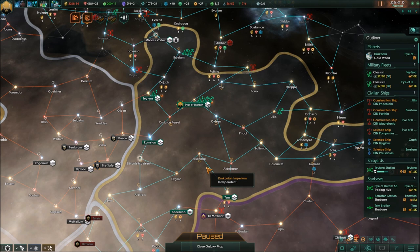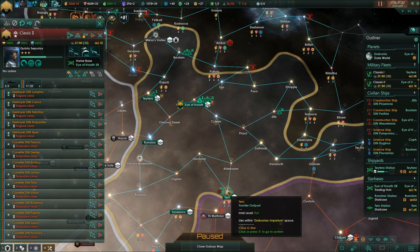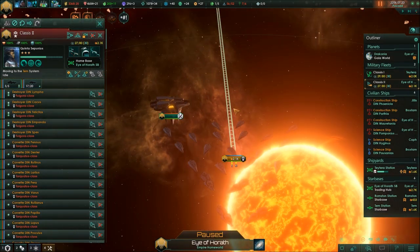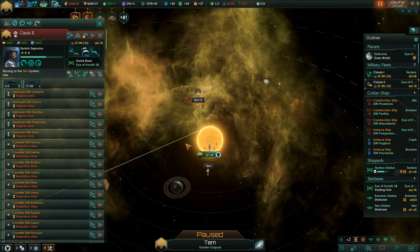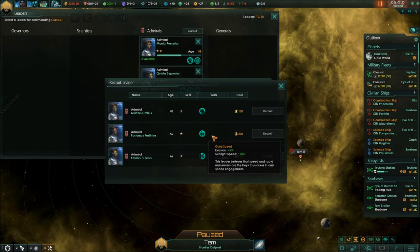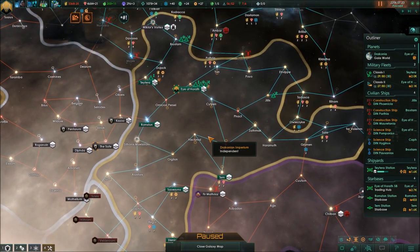In Stellaris 2.0, the reaction time of your fleets to any threat is massively increased, because ships have to travel through entire systems to exit them. A fleet from my home system traveling to a border system has to exit at the right hyperlane point, cross each system in between, and then arrive. This makes sublight speed on admirals far more important — the Aggressive, Gale Speed, and Trickster traits all provide it. Sublight speed is a much more important stat now, and it also encourages having multiple fleets that can react to threats much faster.